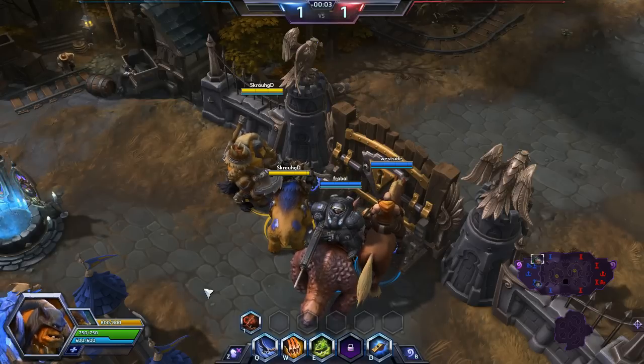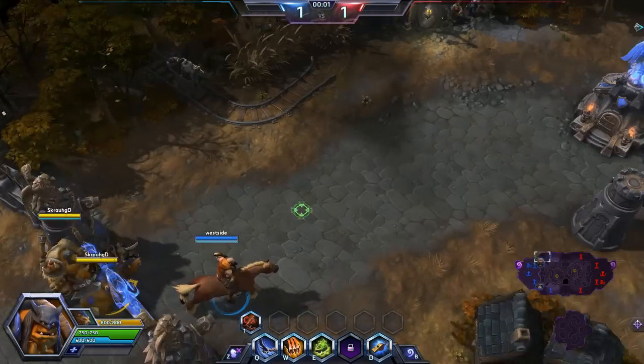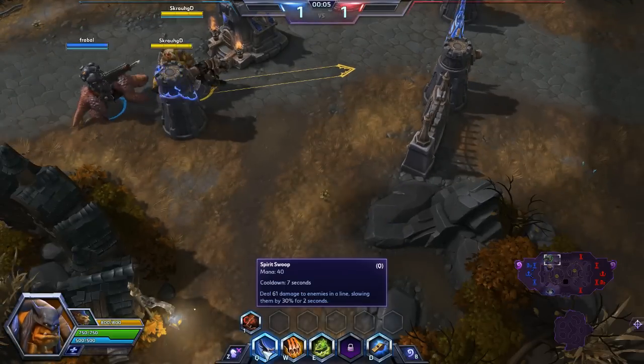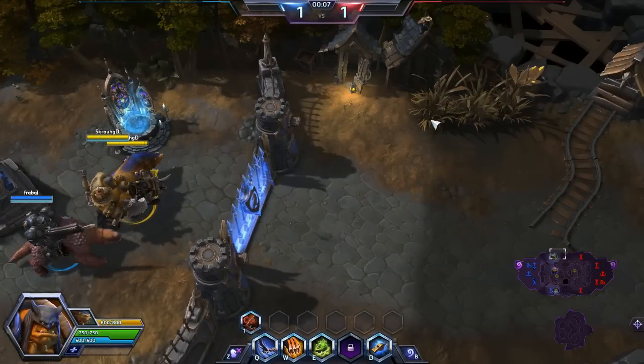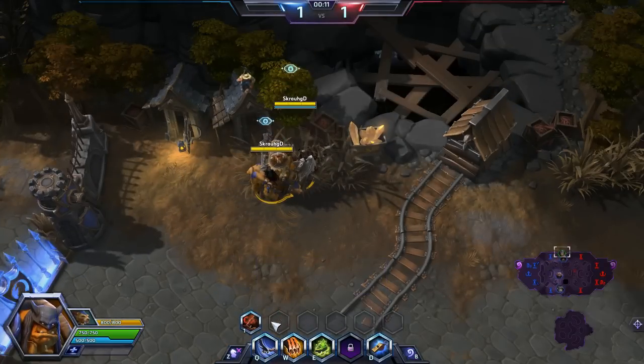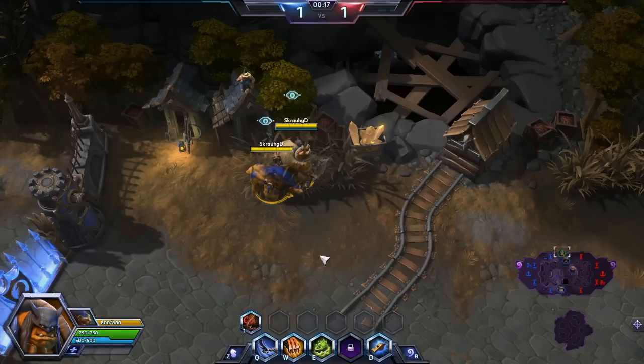Thank you again for watching and I hope you enjoyed the match. For Rexxar's abilities, they are very basic. The first is Spirit Swoop — it allows Rexxar to deal light damage in a line and slows enemies hit by 30% for two seconds. His second ability is Misha Charge, which allows Misha to charge in a line dealing damage and stunning enemy heroes and minions hit by it.